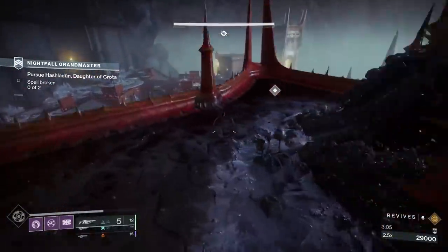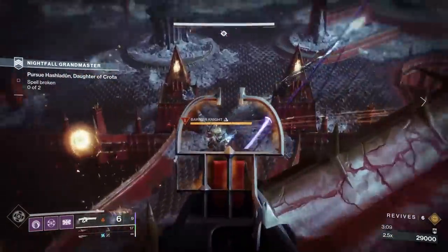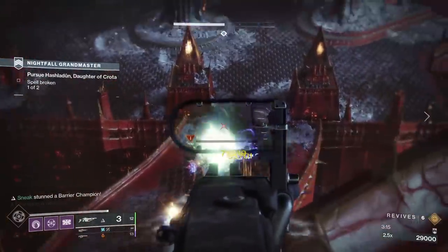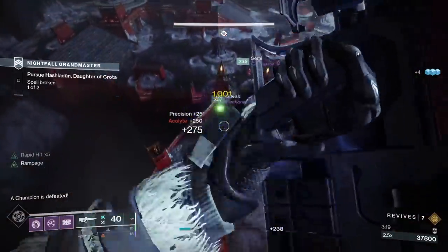I was using the raid pulse for Unstoppable and bonus arc damage. While the incoming arc damage does hurt even more now, I like that my primary weapon felt a bit stronger, because historically normal primary weapons feel like they did barely anything in Grandmaster.